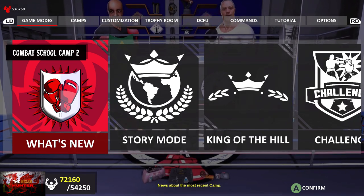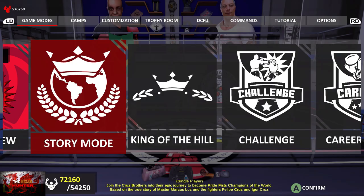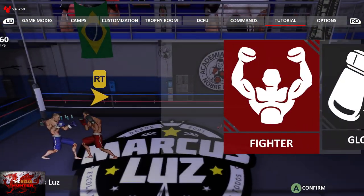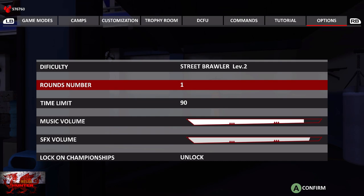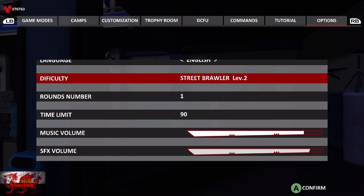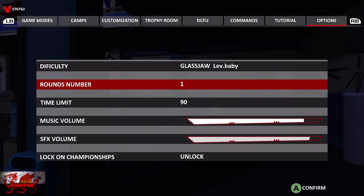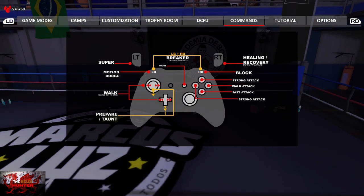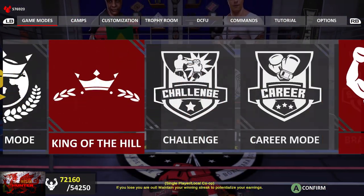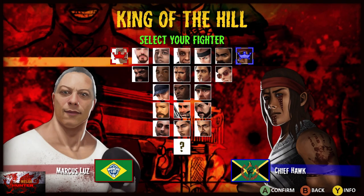The first thing we need to do is go to Options — press the right bumper to go all the way over. Put the round number to 1, you can either do 1 or 2. Basically we have to win 10 in a row, so if you lose you do have to start again. Put the difficulty — which is spelt wrong, sorry to say — down to Glass Jaw, which is basically baby level so you can barely get hit. So: one round, Glass Jaw, then go to King of the Hill, fighter versus fighter.